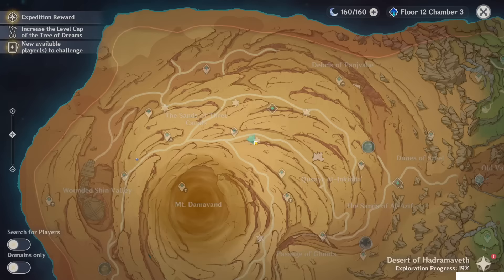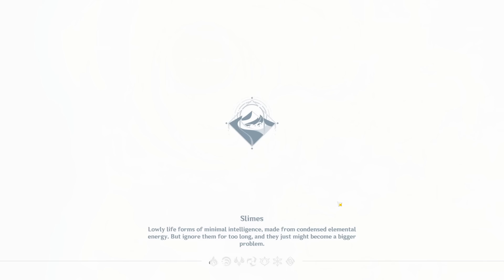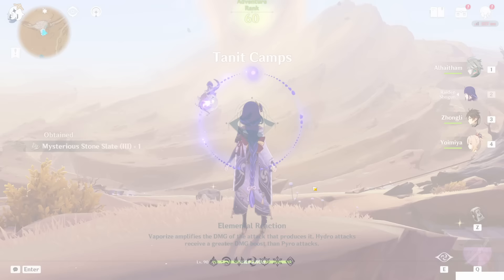Mysterious stone slate — that's one, two, three done. Now let's go collect the fourth one. It's here at the Tanit Camps, near the Statue of the Seven. Go forward.